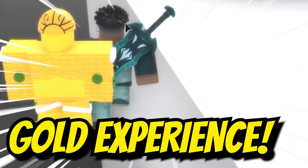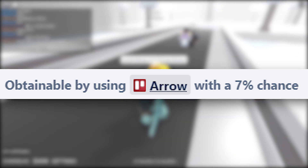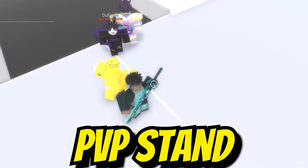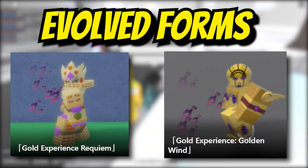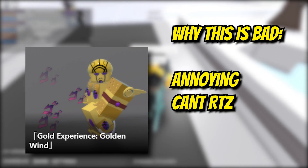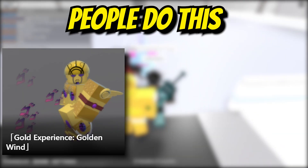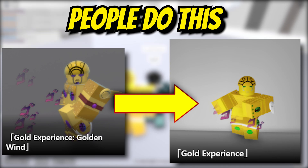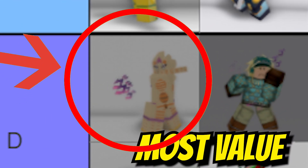And last we have Gold Experience, obtained by using an arrow with a 7% chance. Gold Experience is mainly used for PvP, as its evolved forms GER and GWR don't really compare. GWR is also very loud and annoying so people really hate the stand, which is why people usually trade GWR for GE because they don't care about it much. It definitely has the most value out of its tier of D-tier stands.